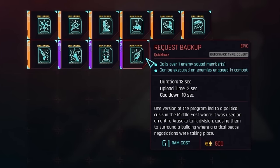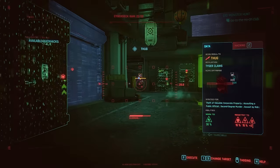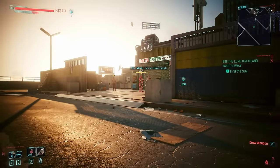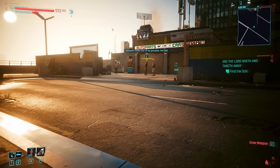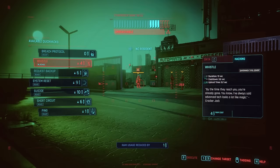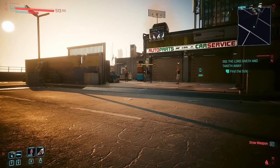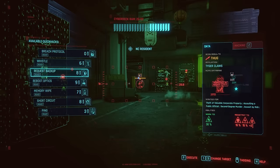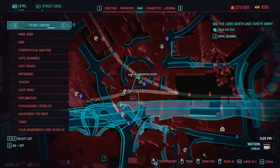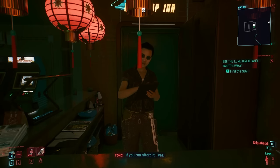Down in last place, we have Request Backup. This Quick Hack is pretty self-explanatory — it calls enemies over to one another. The only real utility here is that you can use it to try and group enemies together and better utilise Quick Hacks which spread to multiple enemies. I personally have struggled with the control aspect of this one. There's no deciding who gets called over to who, and in terms of strategising and stealth attacks, this is more a waste of time and RAM than anything. In my experience, the enemies didn't even come over half the time. There's an uncommon version available from Yoko Tsuru over in Kabuki, and she sells almost all lower level versions of each Quick Hack.